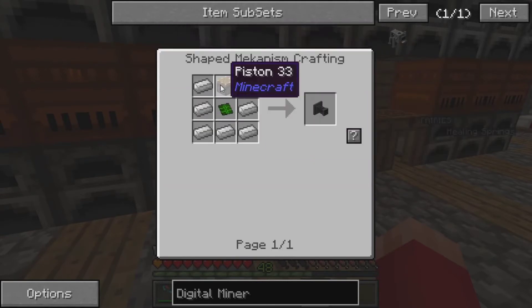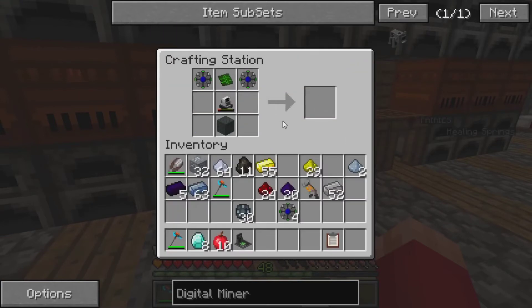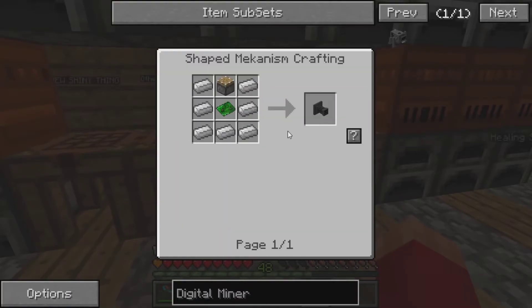Now I need to make two logistical sorters and two teleportation cores. So this is a little expensive. Little? I say a little. He says little, he says.